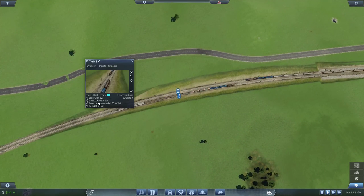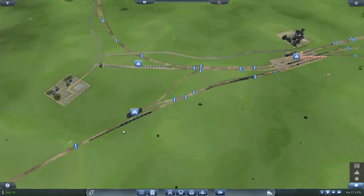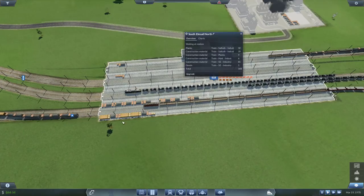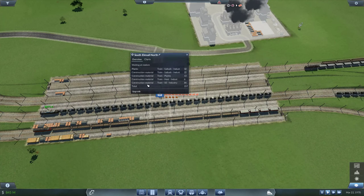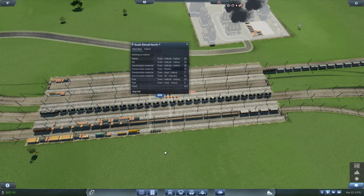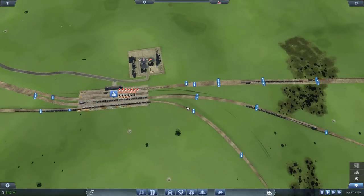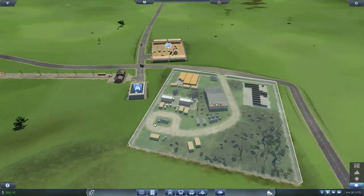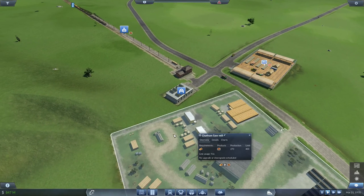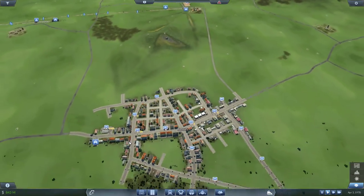This train is carrying nothing — no goods. Let me check. Goods for South Emsol: just one piece. Someone is dropping off fuel and oil; someone is dropping off stone. Interesting. How are the planks doing? Planks are at 270 now — okay, that's good. We are progressing and getting more demand on the bus in Rothbury.